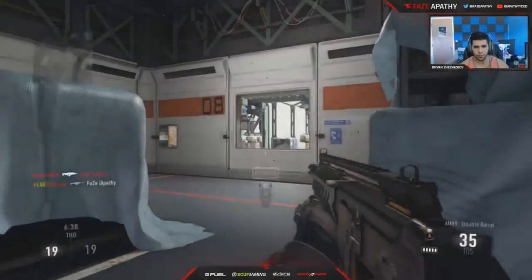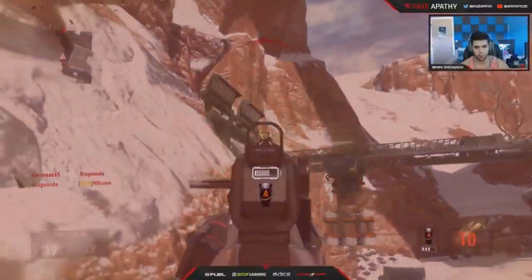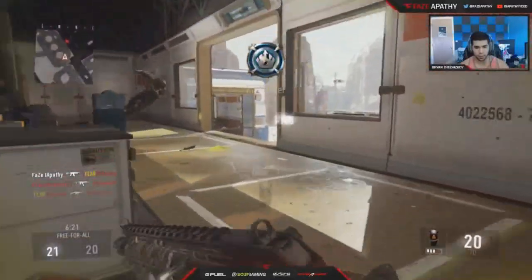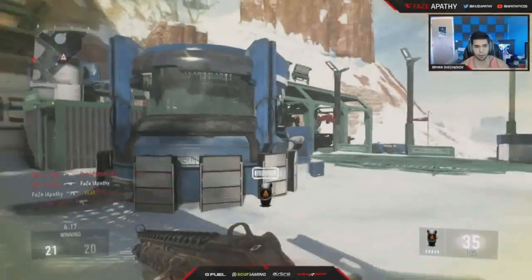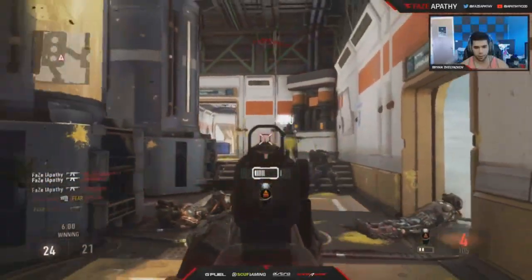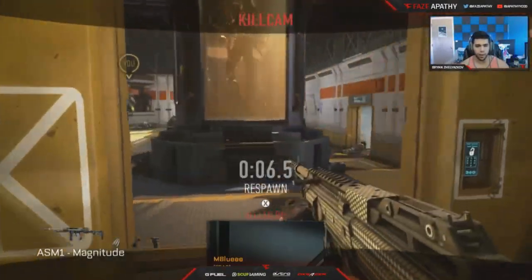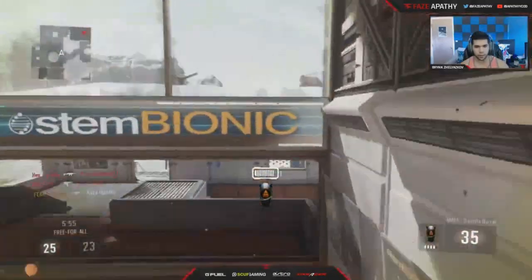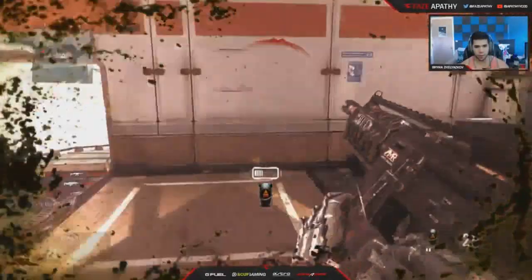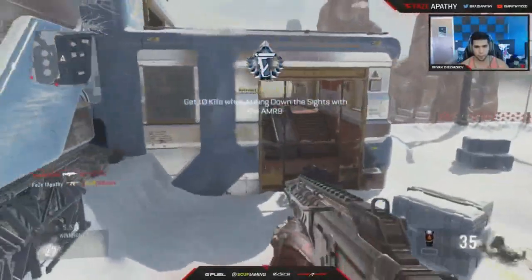Now we can talk about the AMR9. Sadly I have no attachments for this gun either, but this gun has been buffed. The burst delay time has been reduced and the damage has been increased as well. The problem is someone can go around a corner and kill me that fast, and this gun doesn't stand a chance there — you just have to get shot. But it still kills pretty fast. With the ASM1 nerf, all these guns stand a chance. You just want the gun that's going to do the best, which is still the ASM1. A lot of these guns are more viable, more usable now with the ASM1 being nerfed.